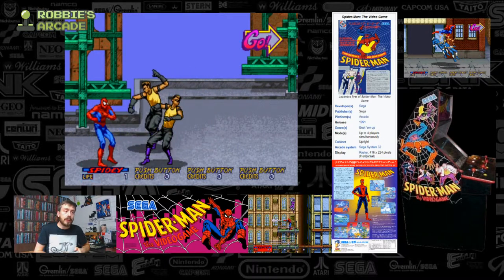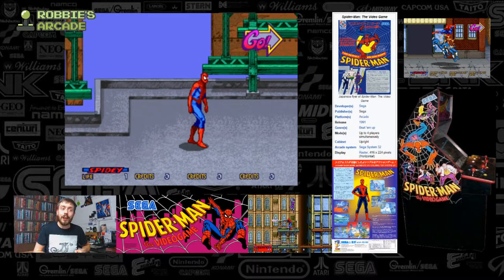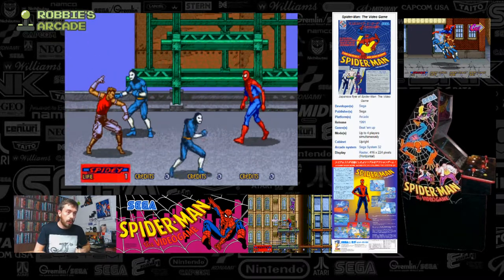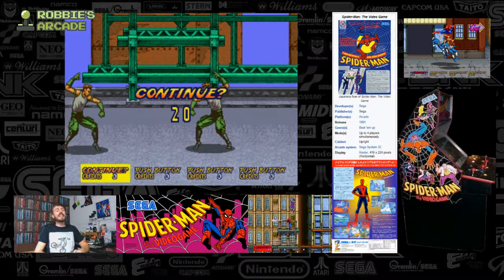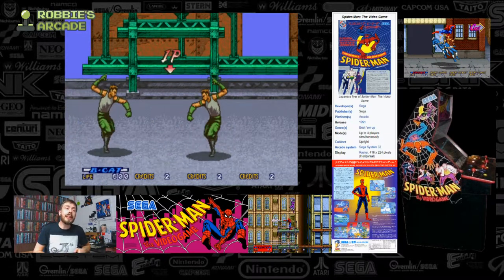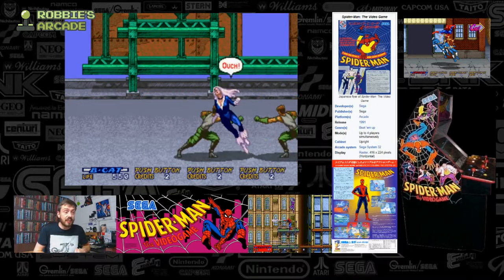Let's see what happens if my health degenerates to nothing. The game is going to let me use that super even though I have one unit of health. Spider-Man's down — do you know what, I think we can afford to pop another credit in. But this time, one for the ladies — let's give Black Cat a whirl.